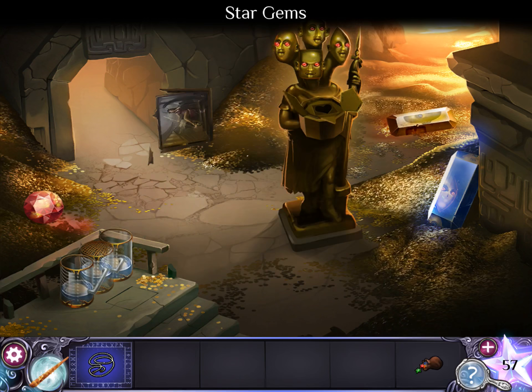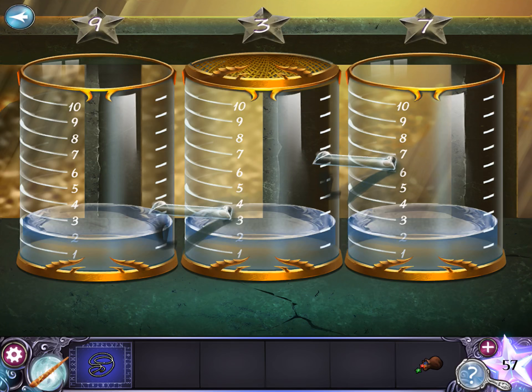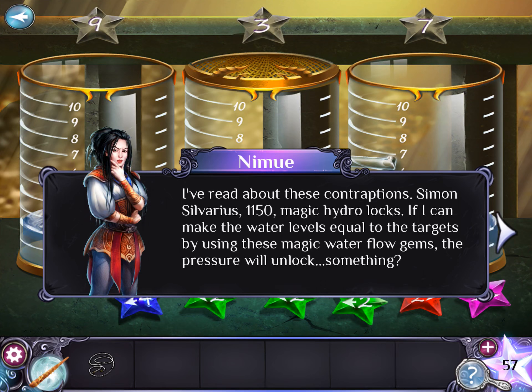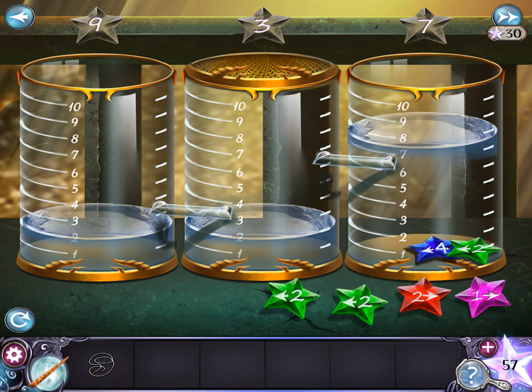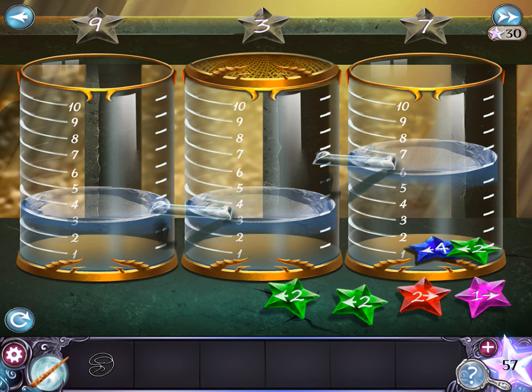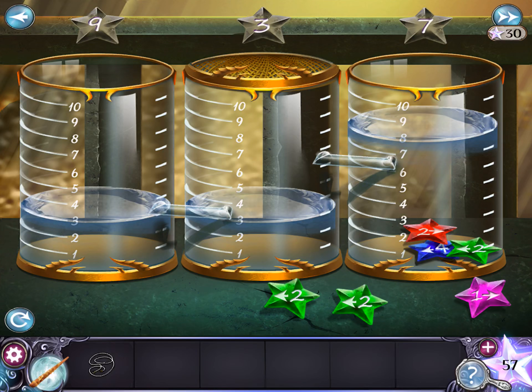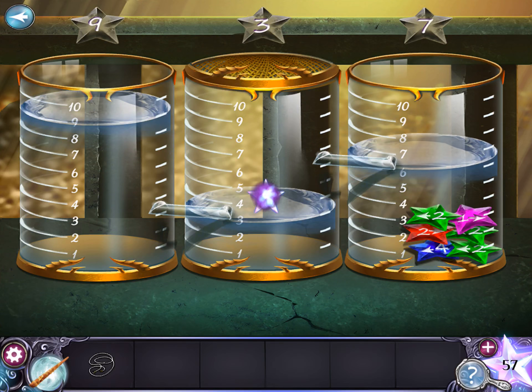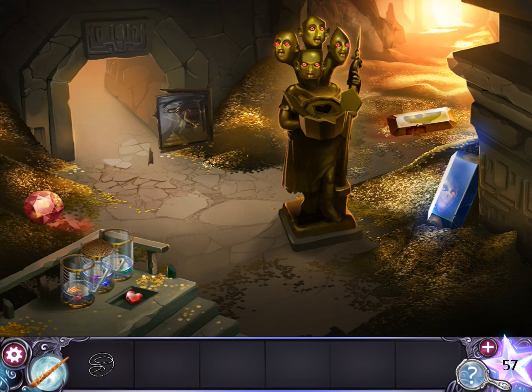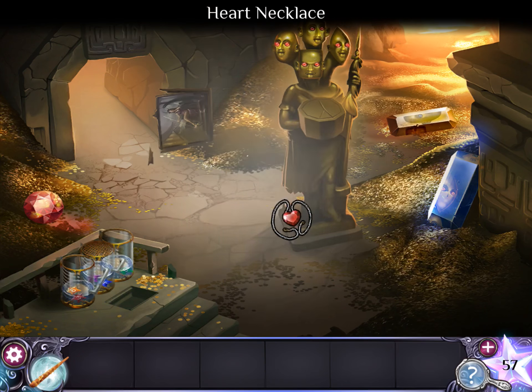Pick up the star gems. Tap on these vials and place the gems down. Put them all into the right vial in this order: four left, then two left — some of the water is shifting forward. Now two right — it's not moving. Two left, two left, one right. You needed to make the levels nine, three, and seven. Take the heart gem, place it over there, add the chain, grab it — now you have the heart necklace. Give it to the dragon.